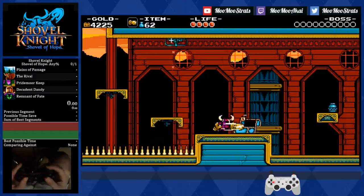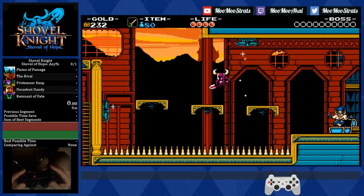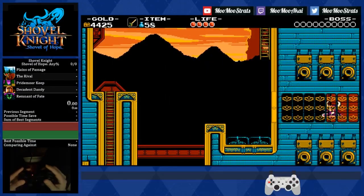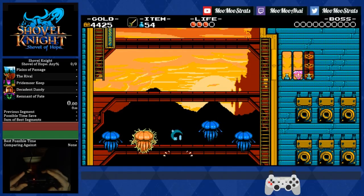This is the room where we grabbed the Propeller Dagger. It cost 4,000 gold and we passed a number of different 200 gems that are hidden away. You could also break checkpoints. If you don't have the money that you need — you really should have it without having to farm in any way — but if you happen to die somewhere, there is money in this stage you can pick up.